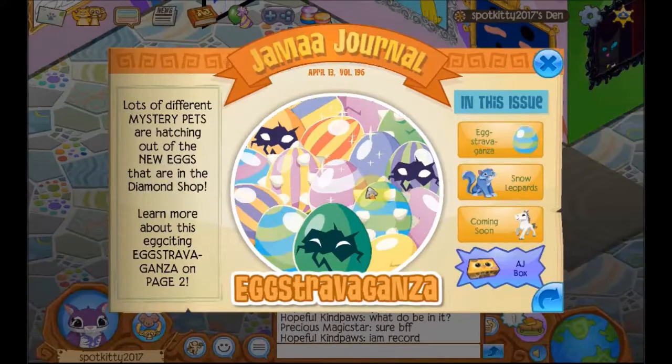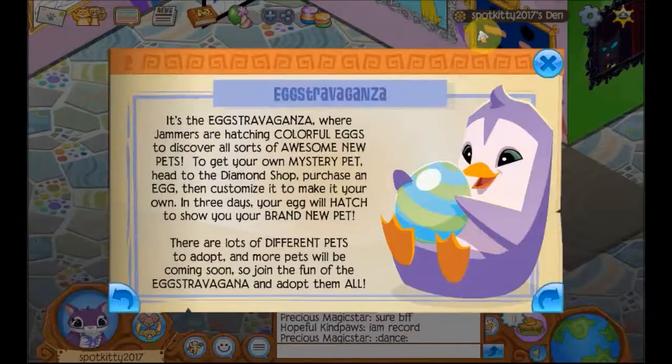Learn about this on page two. It's the Eggstravaganza where jammers are hatching colorful eggs to discover all sorts of awesome new pets. To get this mystery pet, head to the diamond shop, purchase an egg, then customize it to make your very own. In three days your egg will hatch to make your very own brand new pet.